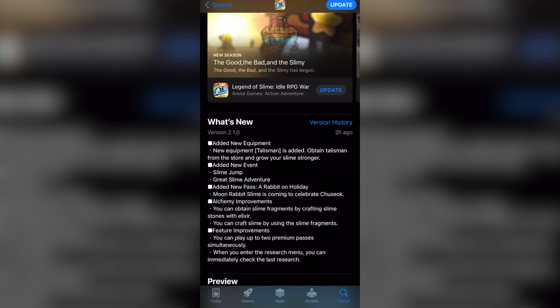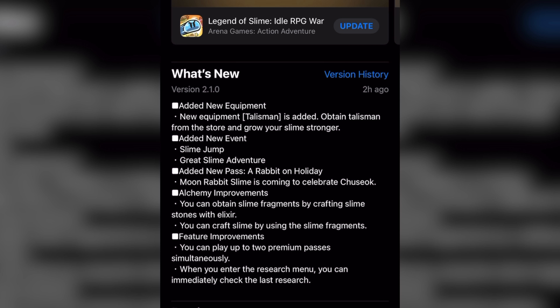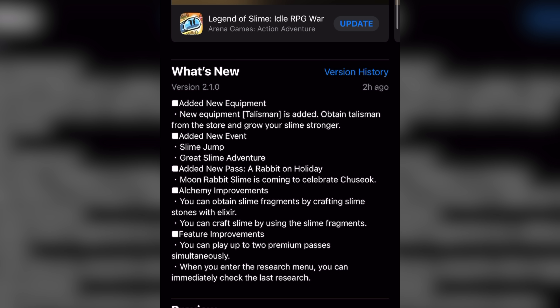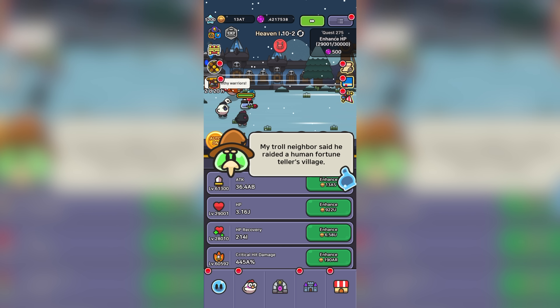To get to the update, you may have to refresh your app store to see the update pop up. We have new equipment known as talismans in the game now. I'm sure this will be another huge attack boost that completely neglects to give us any additional health. We have two new events, which I'm sure will be similar to Slime Commute and Slime Merge. The new slime is out as well, which we will check out and preview shortly. There are also a bunch of alchemy changes, including the ability to play on two premium passes now. That's likely to allow new players to catch up easily, since new players generally start one pass behind current players. Enough of the notes — let's jump into version 2.1.